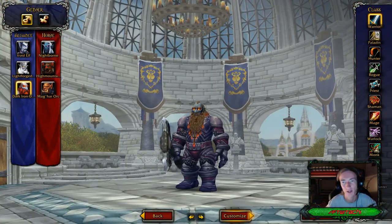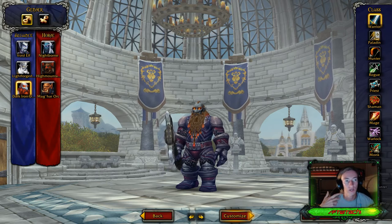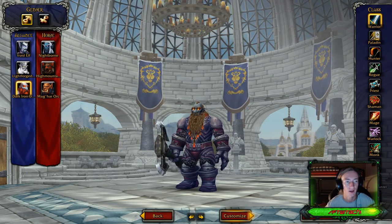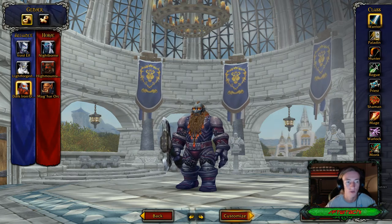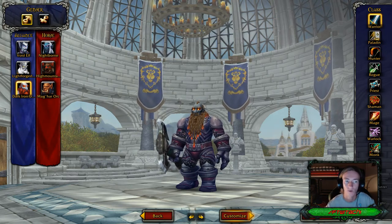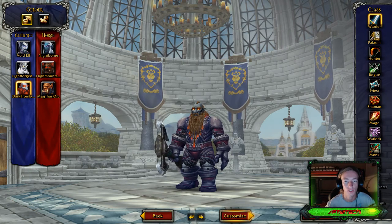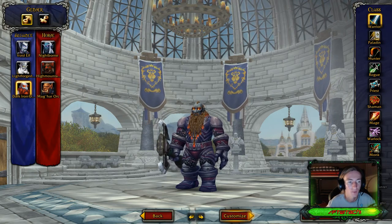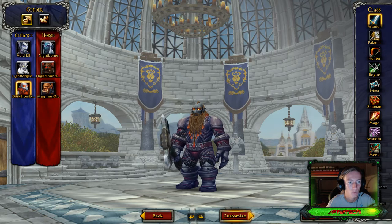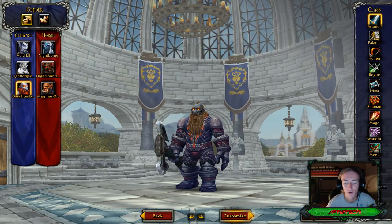Without further ado, in this episode I'm going to be splitting this up into two different episodes. We're going to do the character selection screen, like we did with Void Elves, Nightborne, Lightforged Draenei, and Highmountain Tauren. We're going to do the same for Dark Iron Dwarves and the Mag'har Orcs — see their customizable options, what they look like, and dive into racial abilities. Let's go ahead and do the character selection screen preview for the Dark Iron Dwarves.